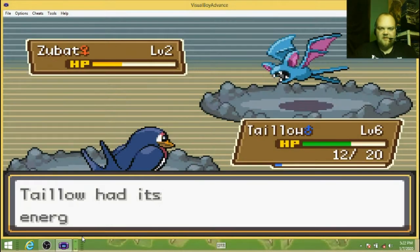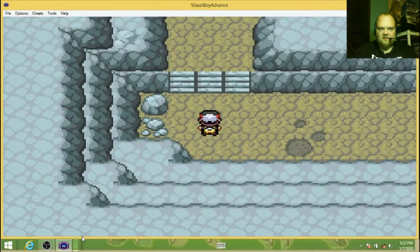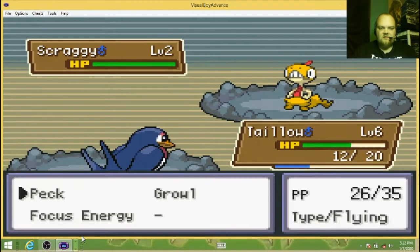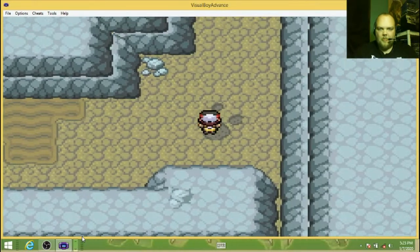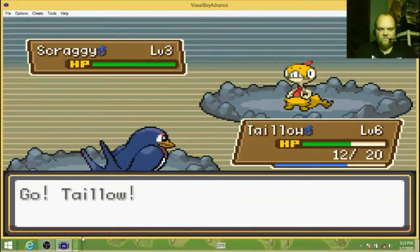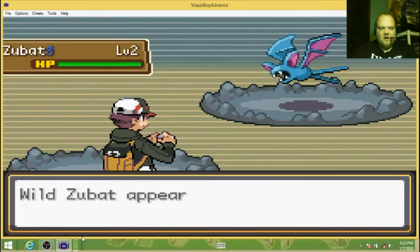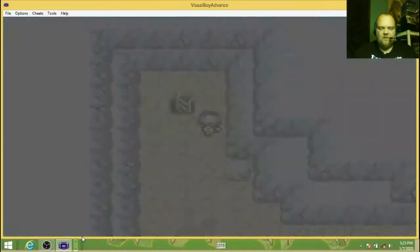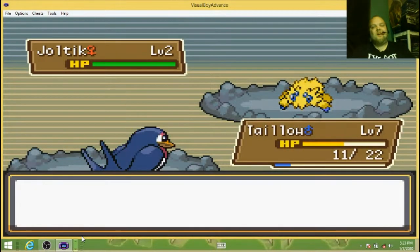Wait, did I just come through here? No, I didn't. There are so many things in here — twisty, turning. I need the experience; I don't feel like catching any brand new Pokemon right now anyway. Level 7. Does Taylo still evolve at level 18? That's Poochyena. I forgot what level Taylo evolves — 22? A Joltik! I want one — forget doing this for the experience now.